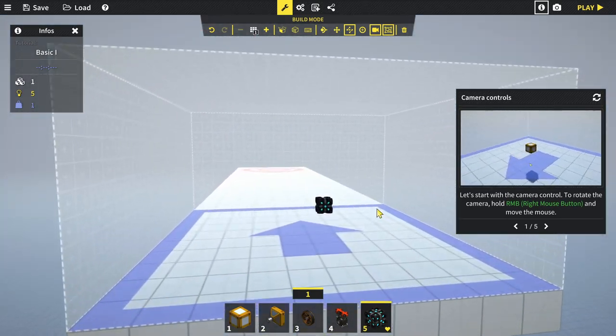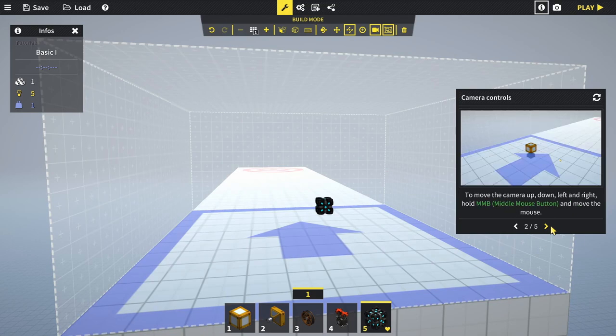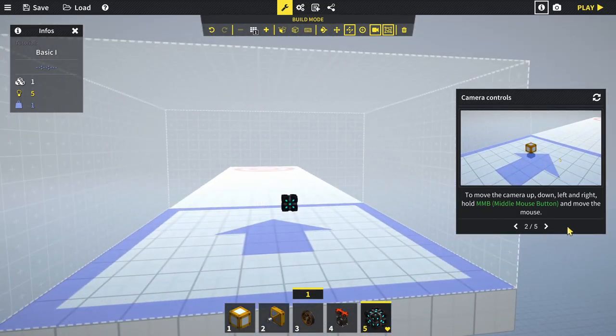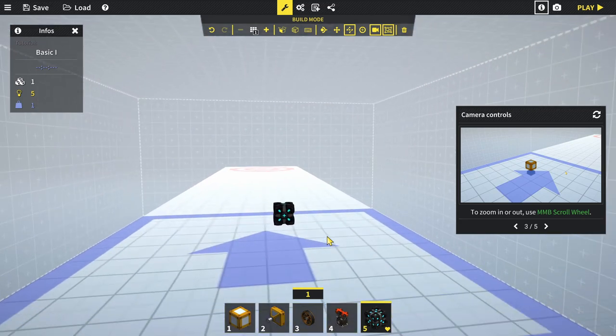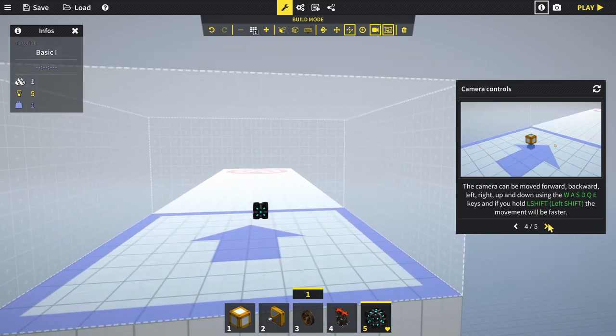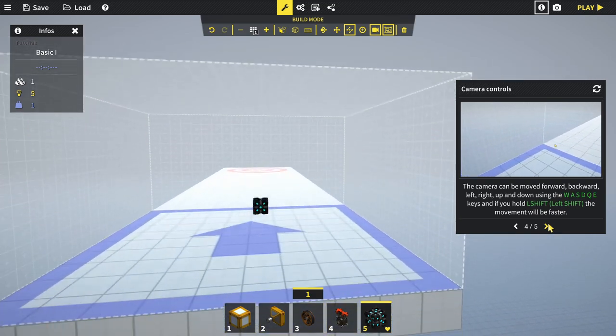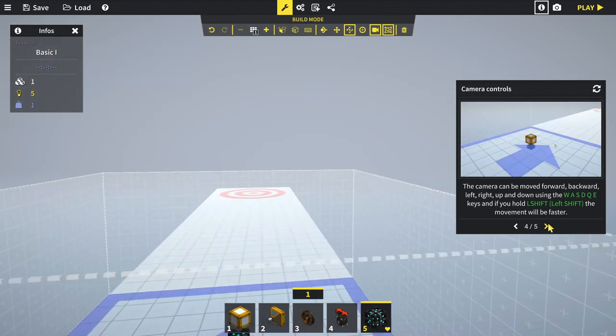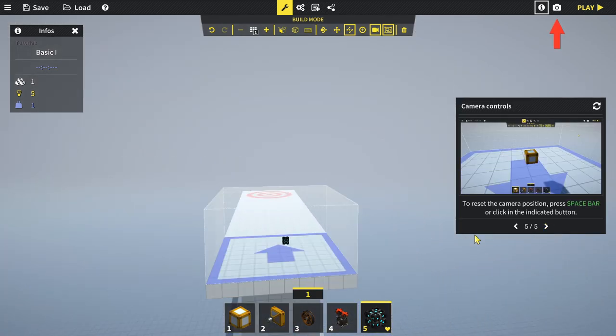We can also pan using the middle mouse button, and zoom with the scroll wheel. To move the camera forwards, backwards, left and right, use WASD, Q and E. If you hold shift the movement will be a lot faster. Hit spacebar to reset the camera position.